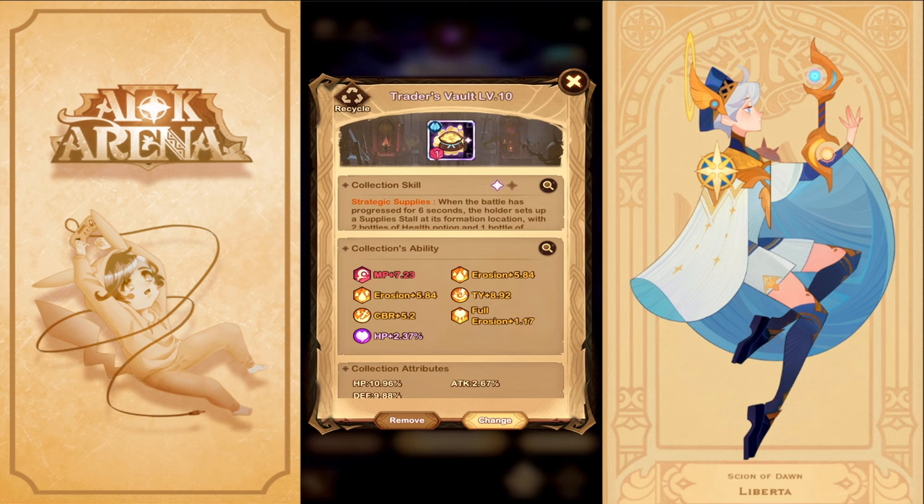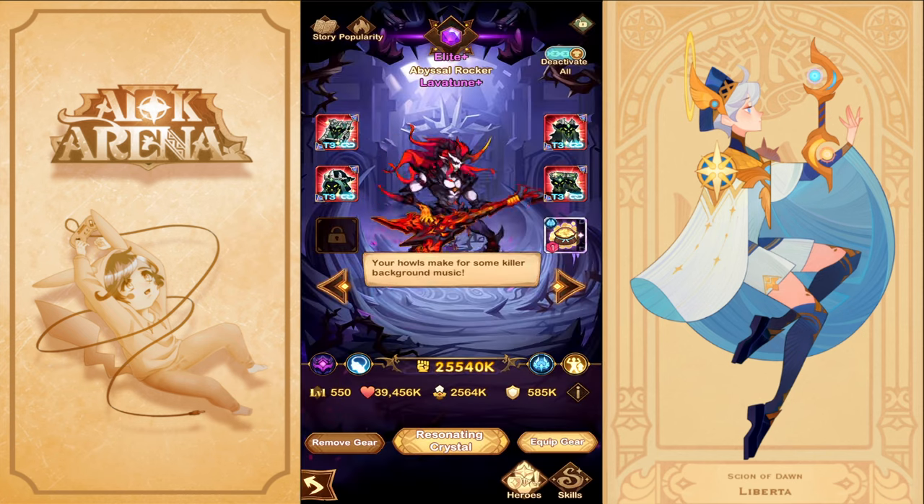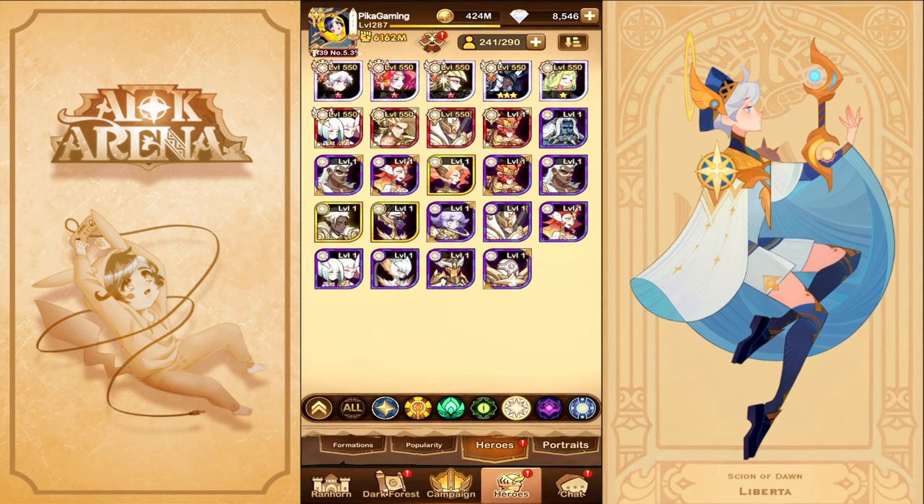The most important thing for Lavatoon is the collection — you don't need to skill it up at all. The key is to stack erosion as much as possible: I have two erosion buffs and one full erosion, plus one HP buff. Focus only on his passive and normal skills with the Trader's Vault — no skill investment needed. Just build erosion and he works like a charm even at Elite Plus or plain Elite.